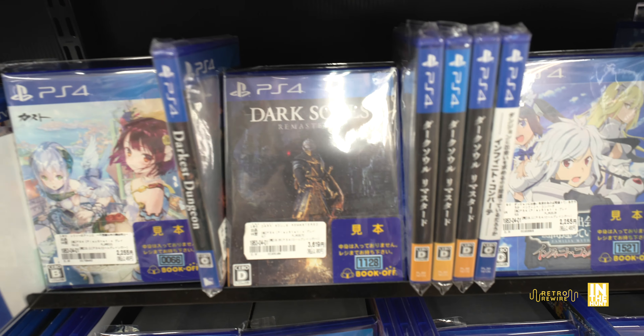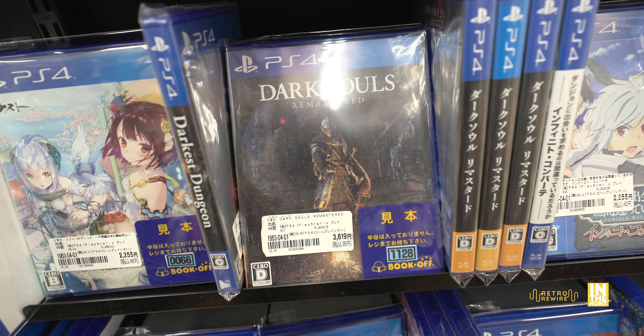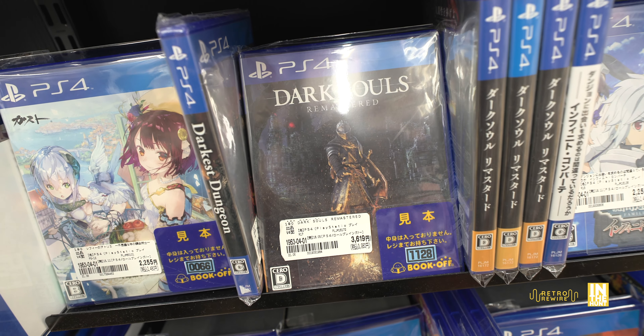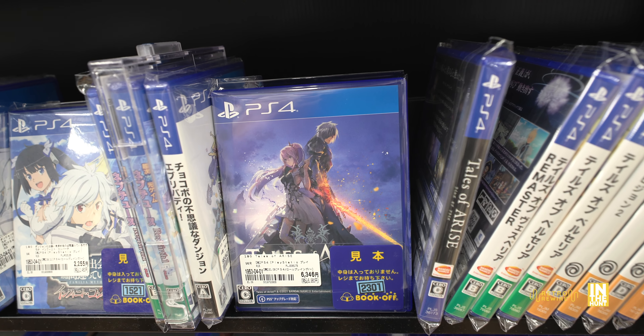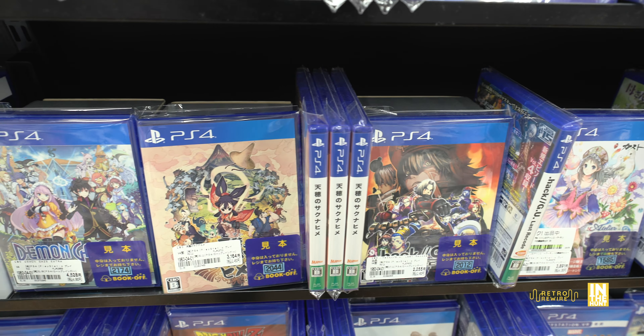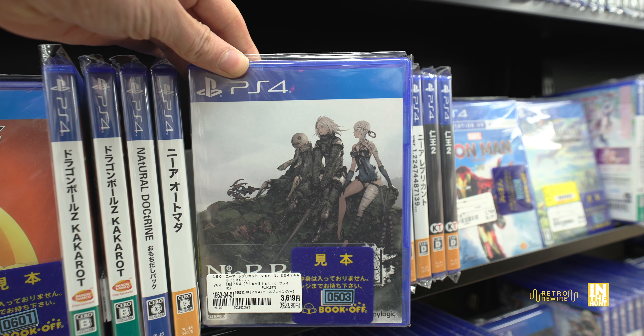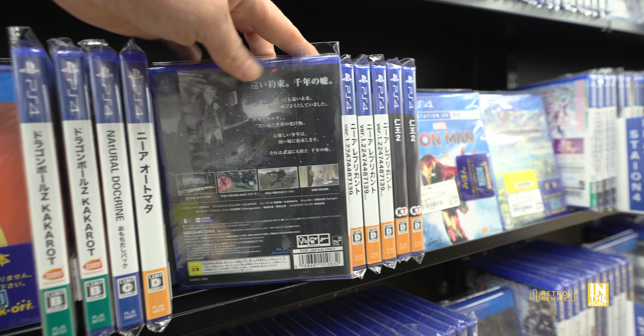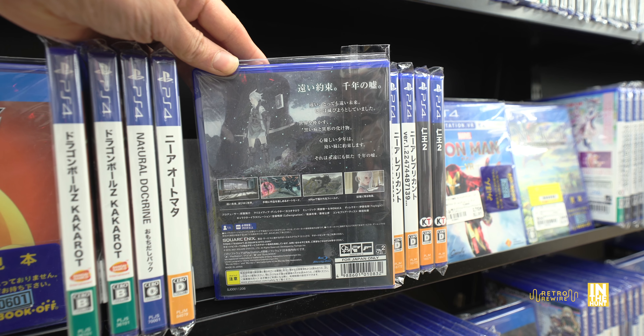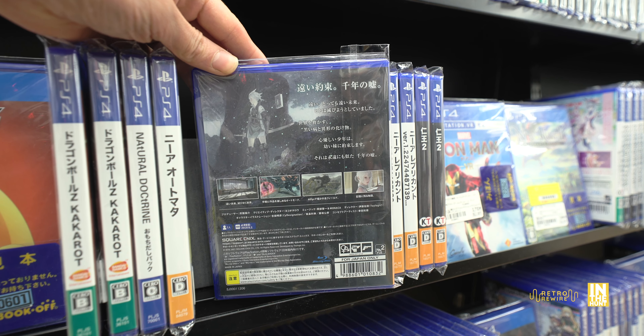We have Dark Souls Remastered — a cool game I recently picked up, though I'm not sure why since I've already played through it plenty of times. That was just Tales of Arise you saw there. Then we have some RPG adventure games, as well as NieR Replicant — I'm not sure if I'm pronouncing that right — which is an HD remaster. This was originally a PlayStation 3 game; the 360 also got a version called Gestalt. Anyway, let's make our way into the PlayStation Vita section.